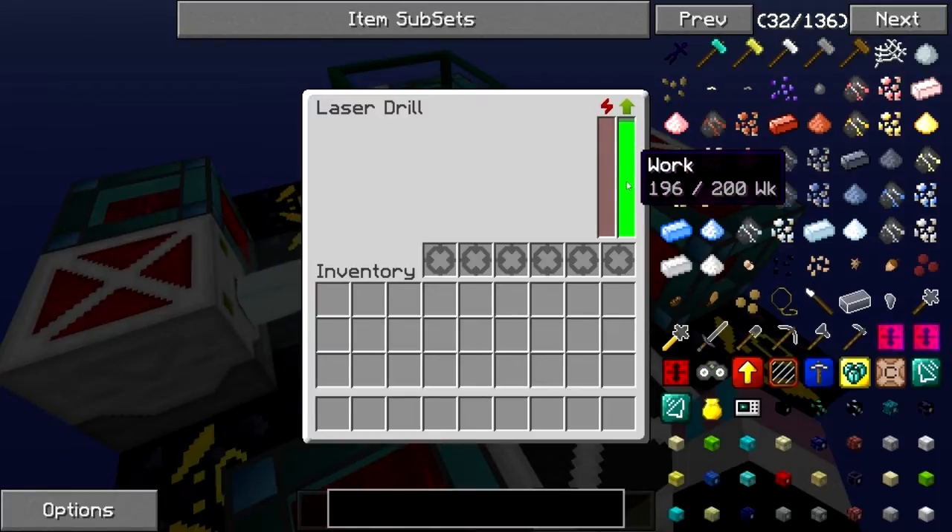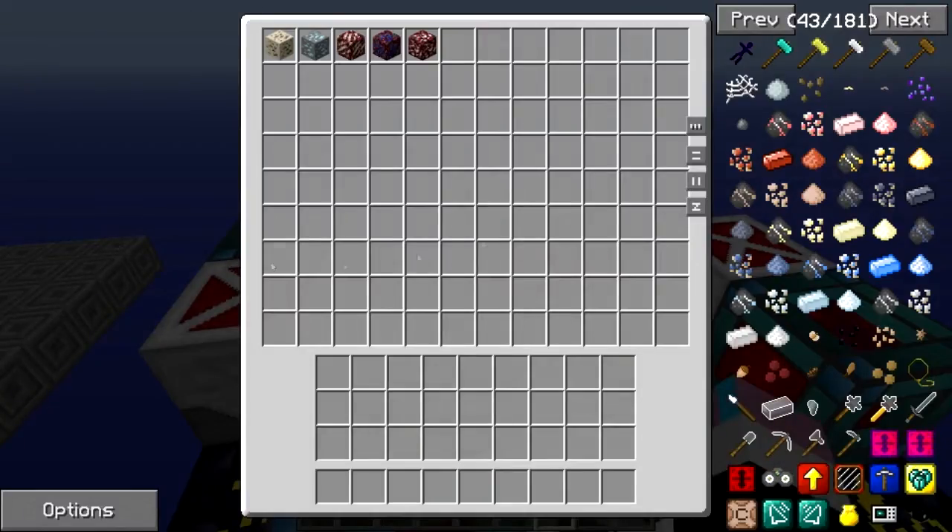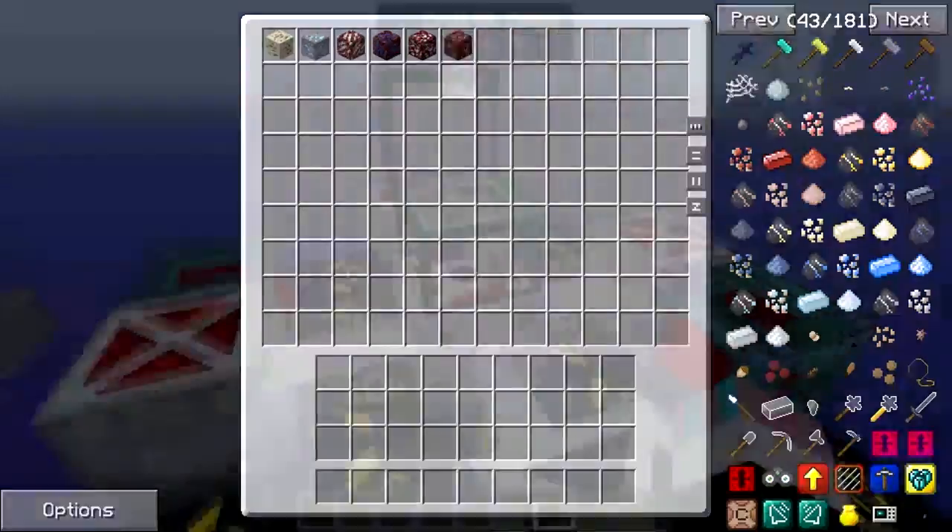This is pretty fast if you think about it — it's saving you from going around and finding the ore. It just plucks a random ore up from the floor, or the void in this case. As you can see, it's got five different ores for us already, which is pretty useful. There's another one — ferrous.